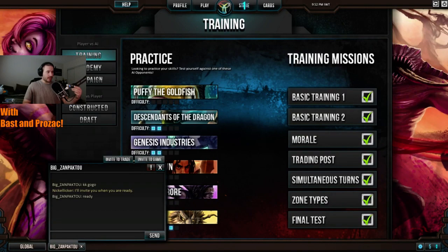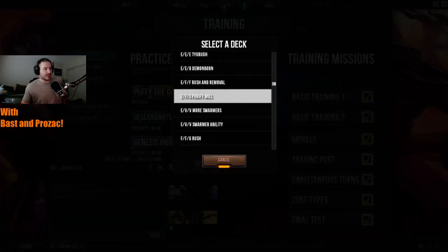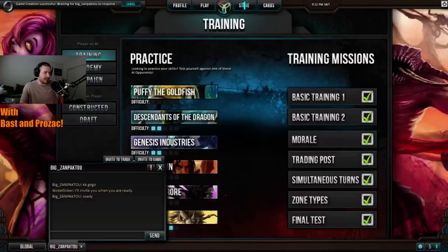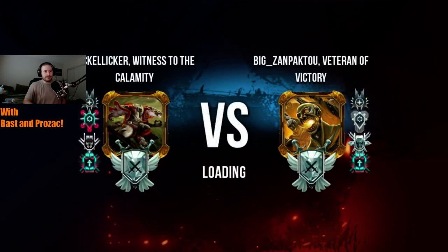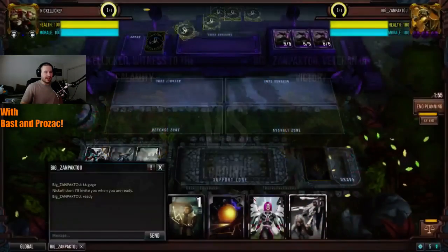They're just setting up the match right now. He opts to stick with his Bionic Soul deck for his first match against Zanpakuto. It's a solid deck — it can put out so much damage so fast if you're not prepared to deal with it.